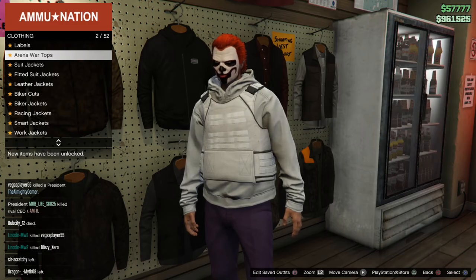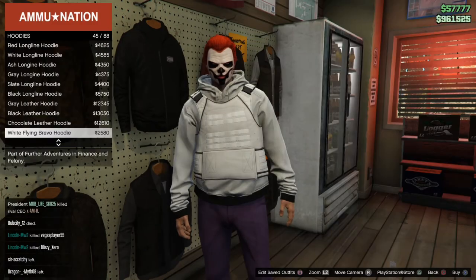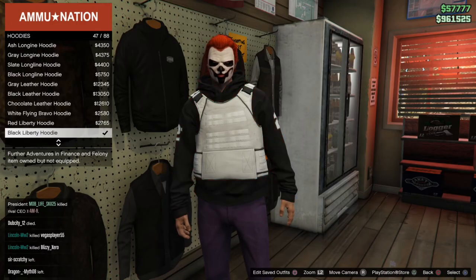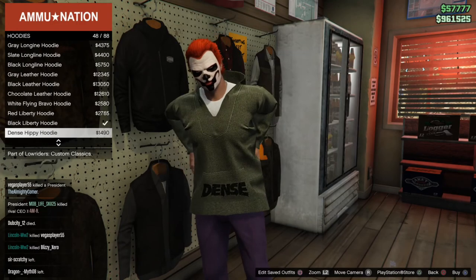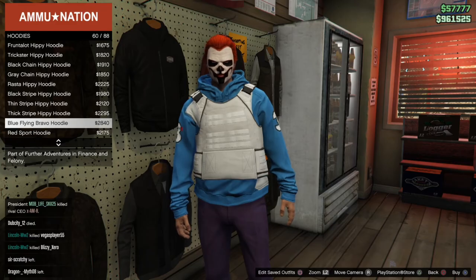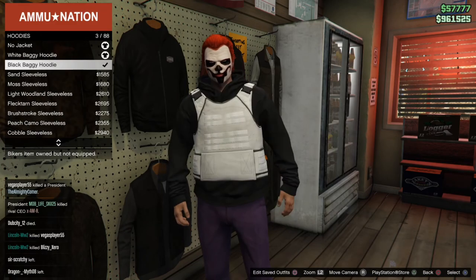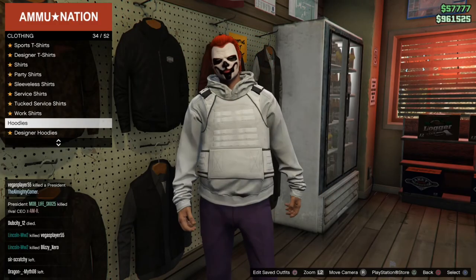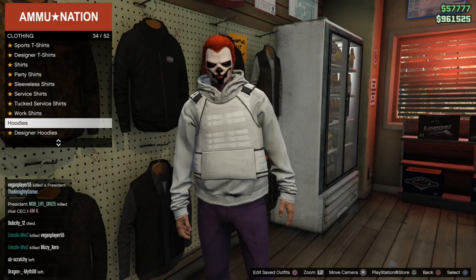Now let's go through the different tops with the utility vest — we're going to have more options in terms of what we can put the armor over. So the white Flying Bravo hoodie, I can put that on; the red Liberty hoodie; the black Liberty hoodie; the blue Flying Bravo hoodie — I can put it on over that. So just a few more options. Go ahead and check your list and see what you can put the utility vest on over, or even what you can show the armor on over. Those are all the options for the hoodies.